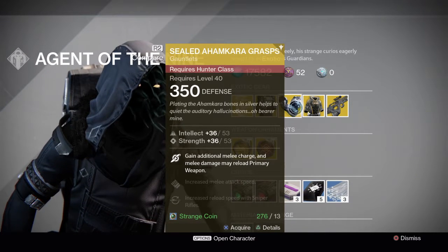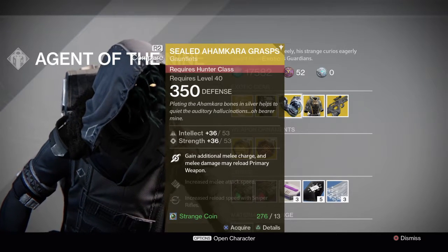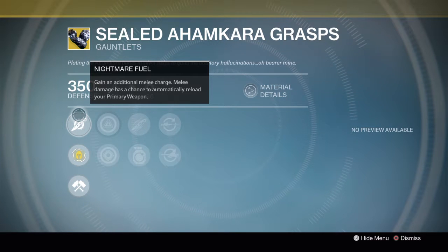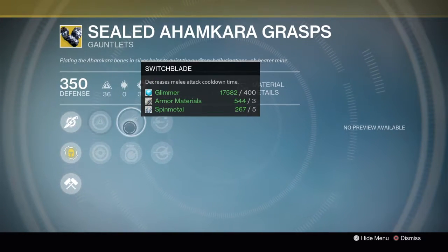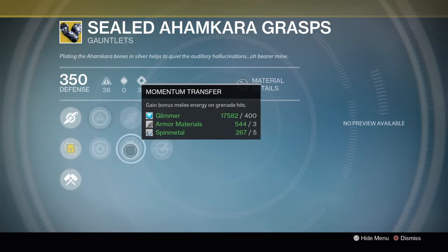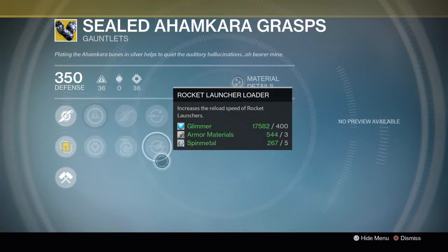Hunters get the Sealed Ahamkara Grasp with an Intellect and Strength of 36, which you can make 53. Nightmare Fuel — you gain an additional melee charge, and melee damage has a chance to automatically reload your primary weapon. You have bonuses to Intellect and Strength. Decreasing melee attack cooldown time with Switchblade, and bonus melee energy on grenade hits with Momentum Transfer. And we have sniper rifle and rocket launcher reload increases.